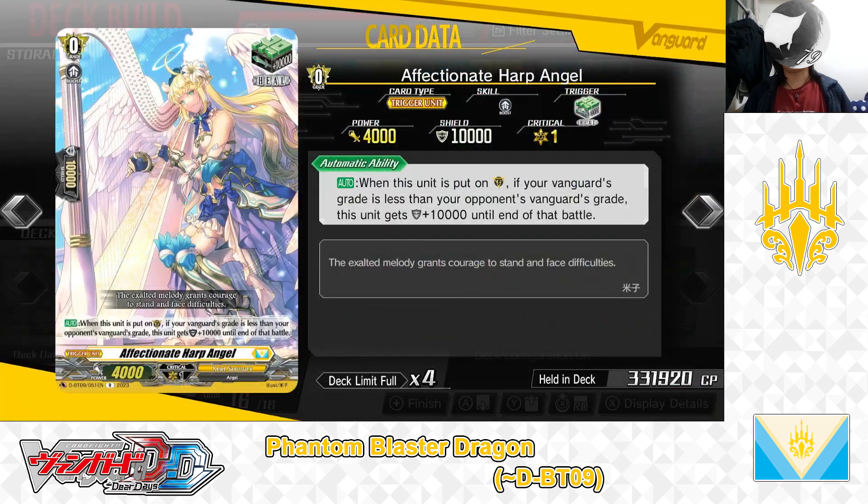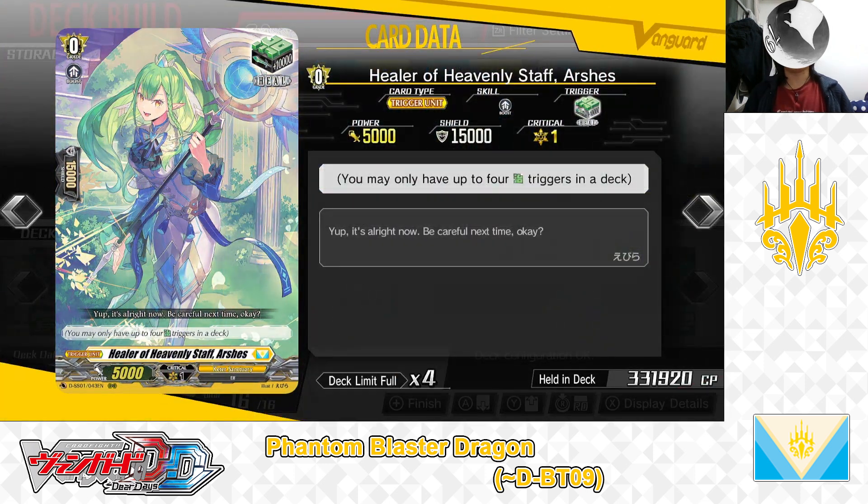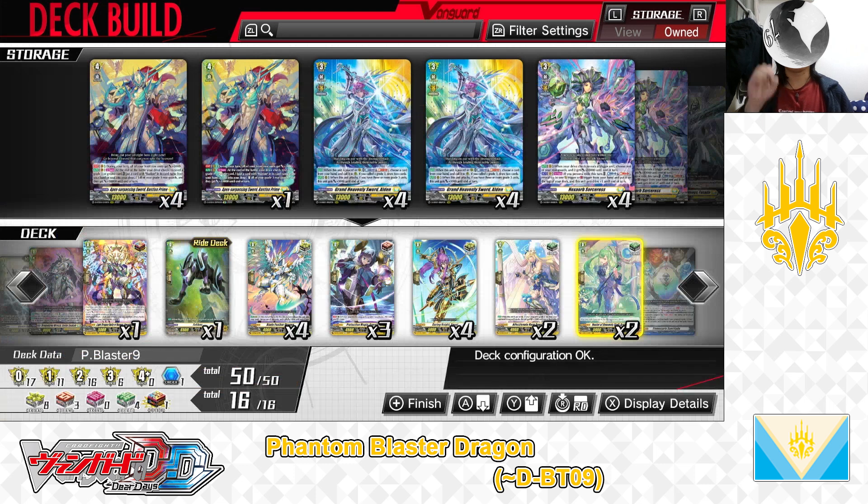Next, Grade 0: Affection Heart Angel — Heal Trigger. Skill — Auto: When this unit is played in the Guardian Circle, if your Vanguard's grade is less than your opponent's Vanguard grade, this unit gets +10,000 shields until end of battle. We have 2 in the deck. And finally, Grade 0: Healer of Heavenly Staff Arches — Heal Trigger. We have 2 in the deck. With that, we've covered the deck's Trigger lineup and the deck has been built.